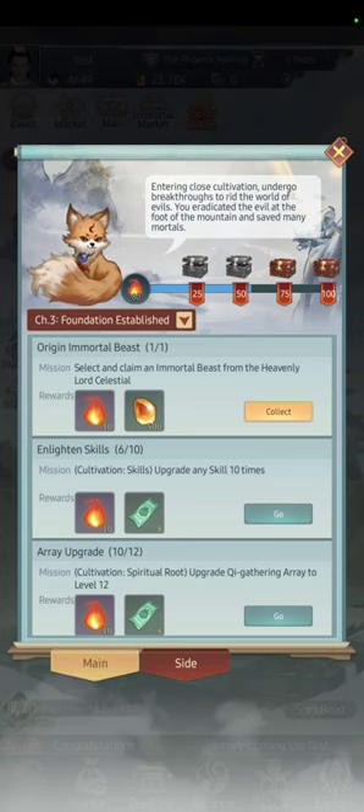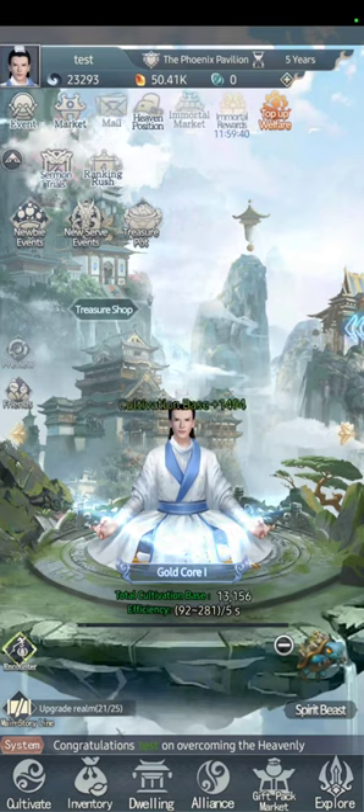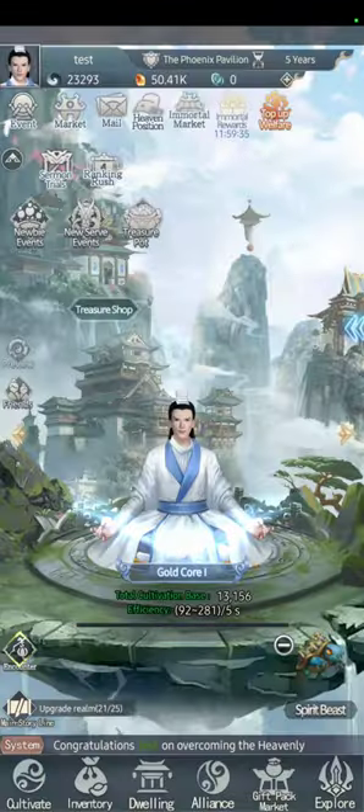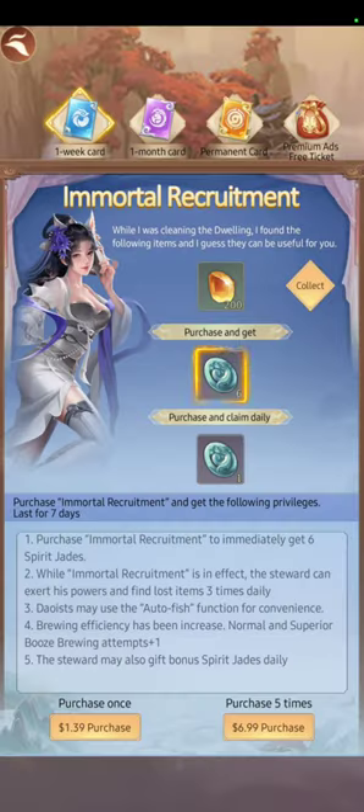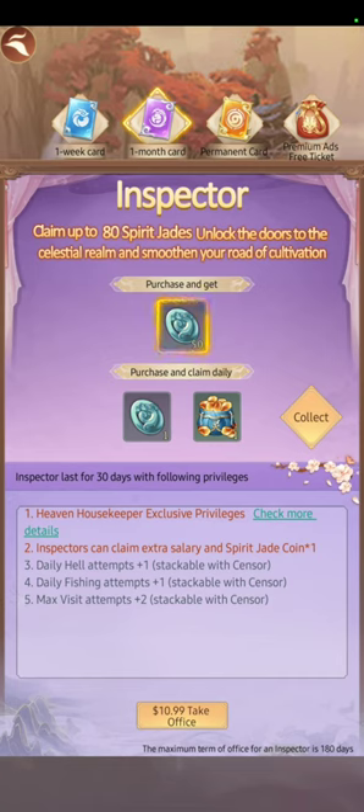I'm back — I played about 30 more minutes and already have two Gold Core. This is the Heaven Position. The first option gives you six Spirit Gates, double or triple items, auto fish, and one extra boost brewing, plus one SJ daily. I only recommend this for big spenders. Inspector is a good purchase for low spenders as well.